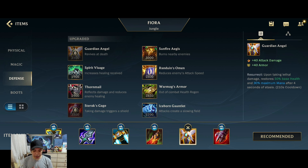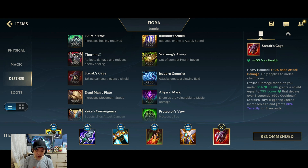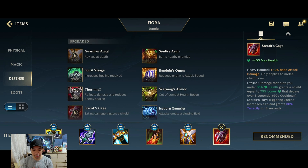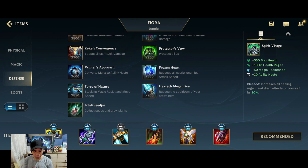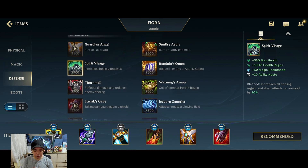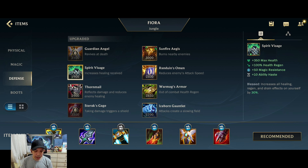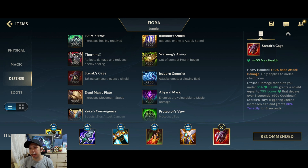For your last item, it's very situational. If you went the Death's Dance path into Guardian's Angel, the last item could be Steraks Gauge as the most standard option. Other alternatives are Randuin's Omen if your opponent is more AD-centric and you need tankiness — it reduces enemy attack speed and critical damage — or Spirit Visage if they're more AP-centric, since it synergizes with Death's Dance and Blade of the Ruined King for strong defensive value with her lifesteal kit. Go Steraks if they have both damage types and you want both damage and tankiness.